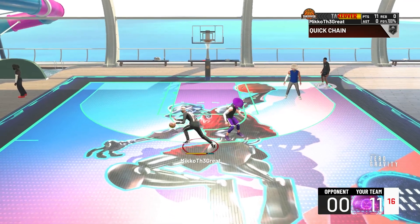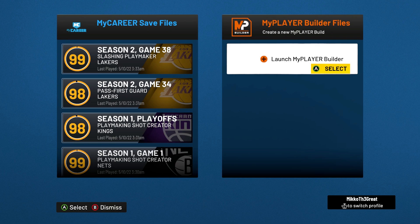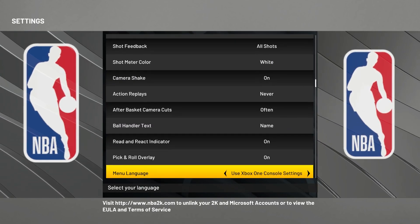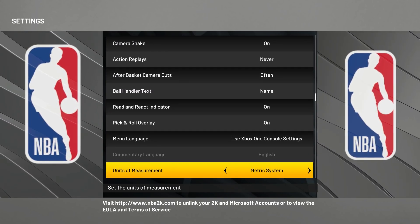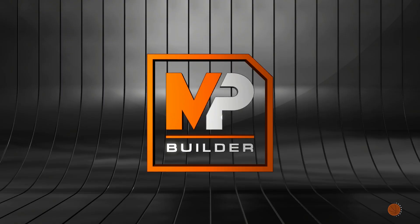What's good y'all, today I'm about to show you how to make a mid-interior playmaker. First off, you need to use the metric system if you want to make this build. If you don't know how to get there, go to the main menu, go to features, settings, scroll all the way down until you get to imperial, and you switch to metric. That's how you do that.